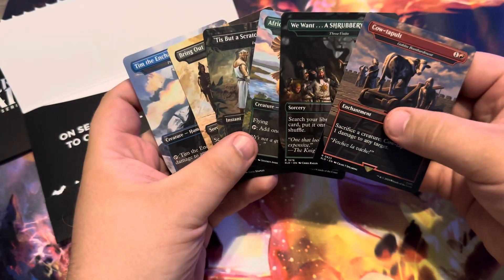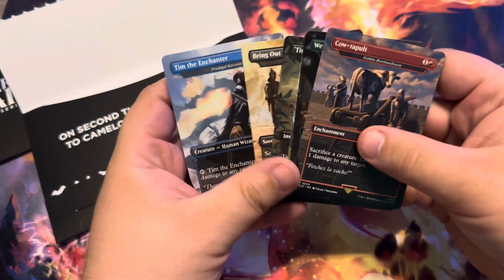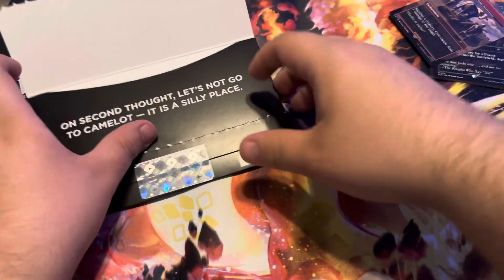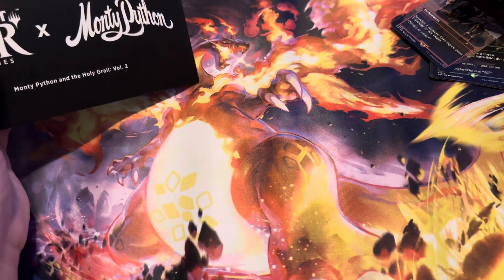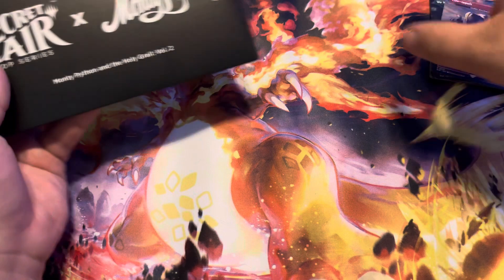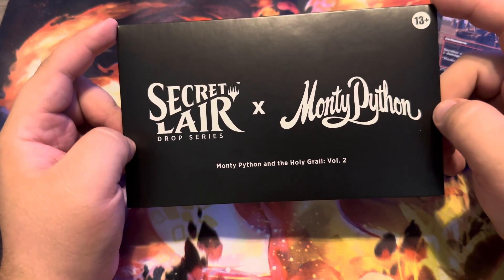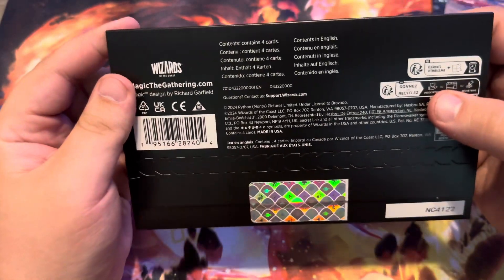I think most of these are going to find a home in the deck, except for maybe the Cow Tapult and Tim the Enchanter. And next we have Volume 2, which is 4 cards.